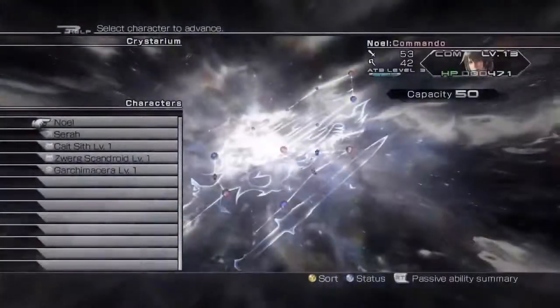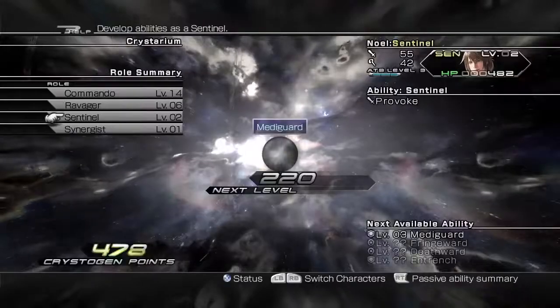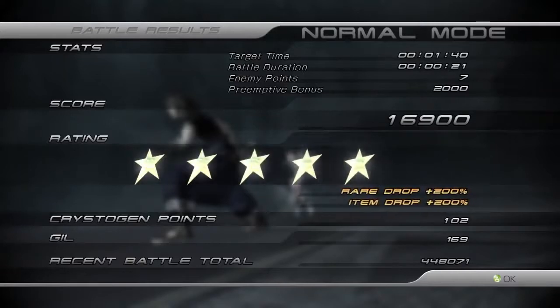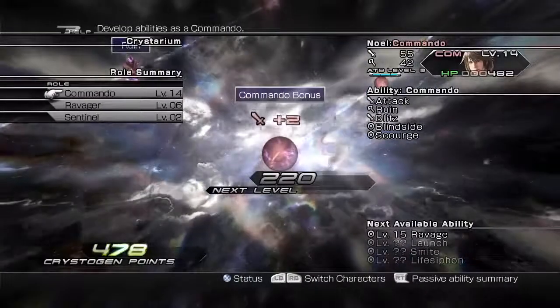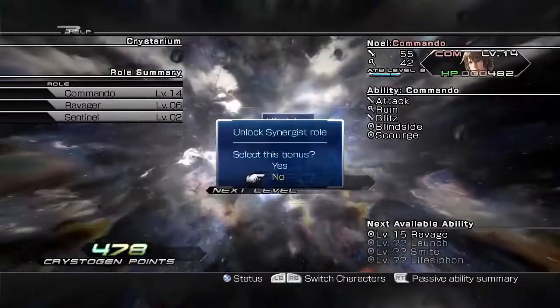The Crystarium returns as the primary means of developing characters. As players adventure, they will earn Crystagen points by completing missions and achieving victory in battles. In the Crystarium, players will now have more options and flexibility as to how they spend those points to progress their characters.